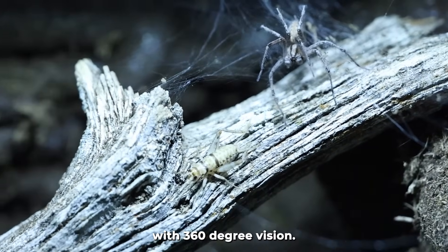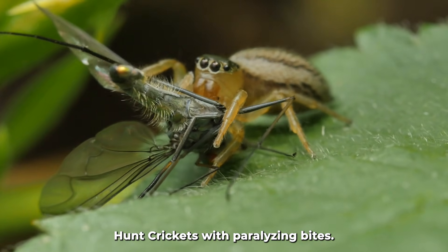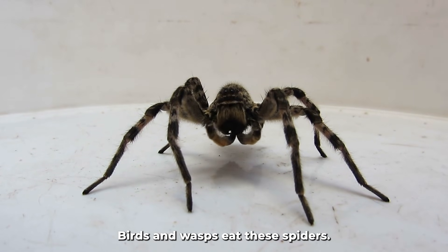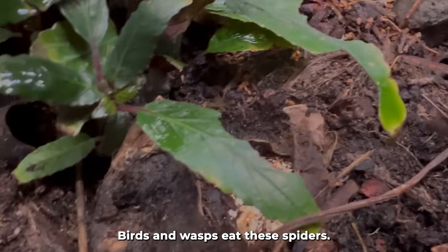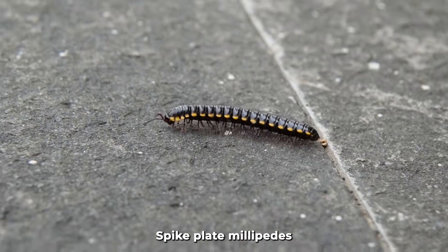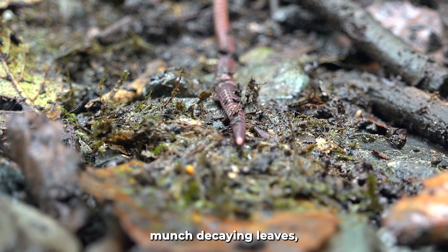Jumping spiders with 360-degree vision hunt crickets with paralyzing bites; birds and wasps eat these spiders. By day 50, plants choke the tank. Spike plate millipedes — two to three inch herbivores — begin munching decaying leaves.